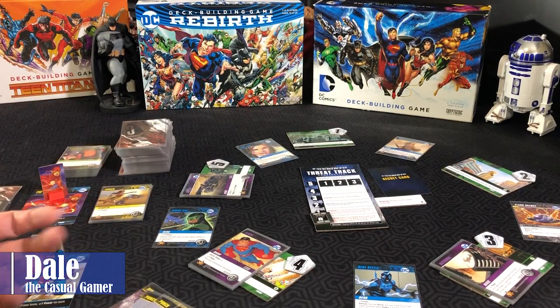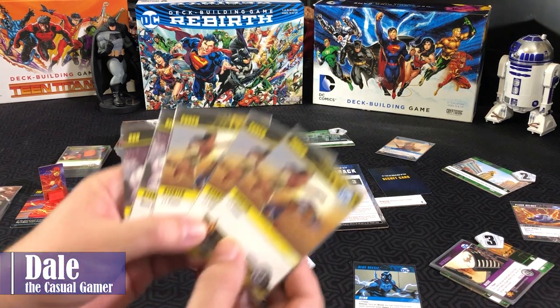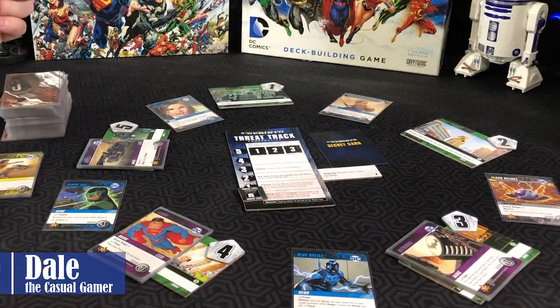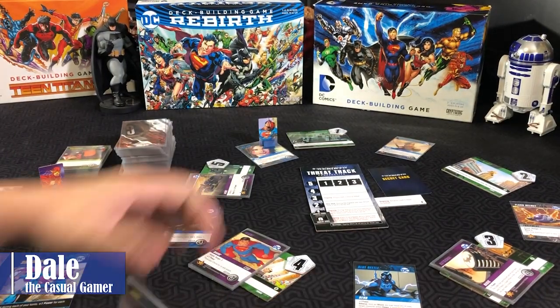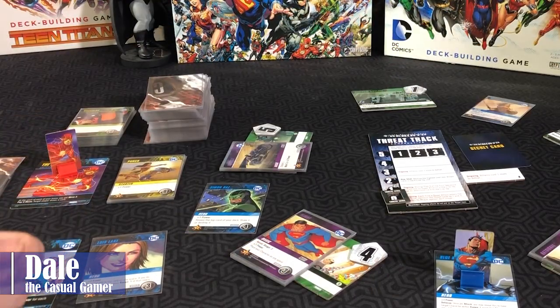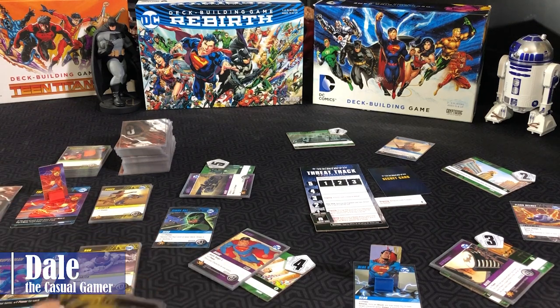To go through each of those steps: step one, start of your turn effects — none on the board. We're skipping steps two through four. Step five, playing cards from hand. When you start the game you're off the board, so you can come into the city at any location. Superman has three power to purchase with and four move. With three power he can buy any of the basic cards — Bat-Signal, Flight, the Batcave, and also Lois Lane. Being Superman, he flies into town at that location and uses his three power to purchase that card, which goes into his discard pile. He also has four move and will just move four spaces. He announces he's ending his turn, any cards in hand go to the discard pile, no end of turn effects, played cards go to discard pile, then draw five cards and the next player starts their turn.